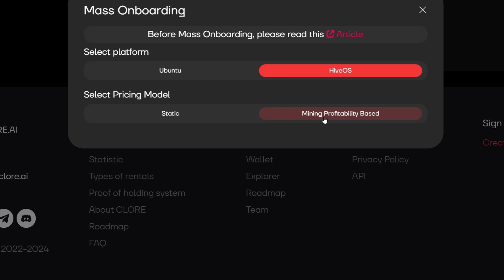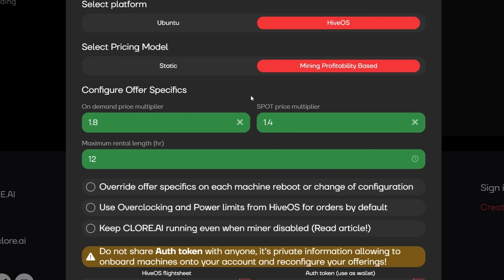Now we're going to pick a pricing model — either Static or Mining Profitability Base. This is huge depending on your rig. If you're running Octa Miners, 12-card rigs, 6-card rigs with nothing with a great CPU, you're going to want to utilize Mining Profitability Base, which is what we're using in this video. Static is if you currently have rigs doing AI rentals from Vast, running rigs with 7950Xs mixed with 4090s, epic CPUs — big bad boy CPU and GPU combos. With Static you get into much higher profit ranges, but it uses full TDP of everything. We're going with Mining Profitability Base.